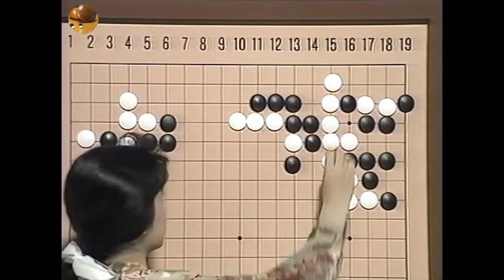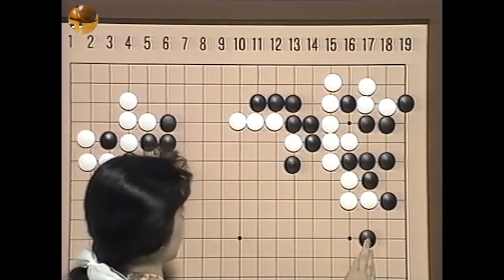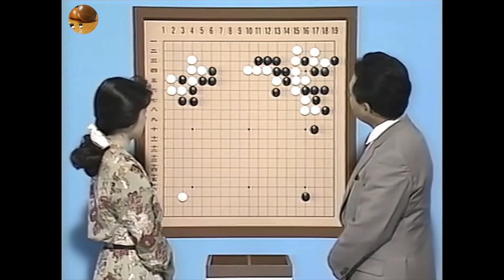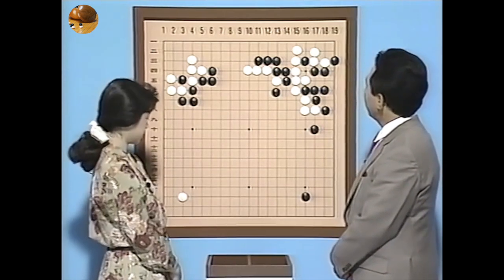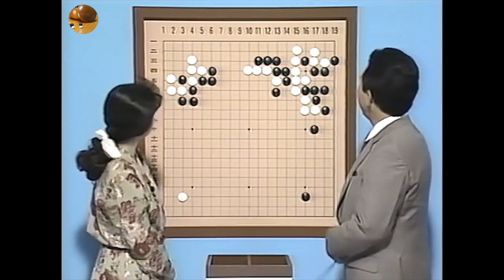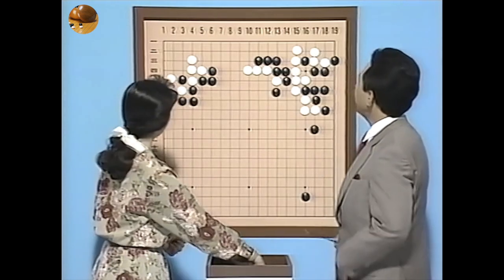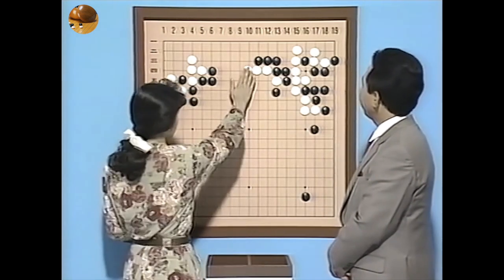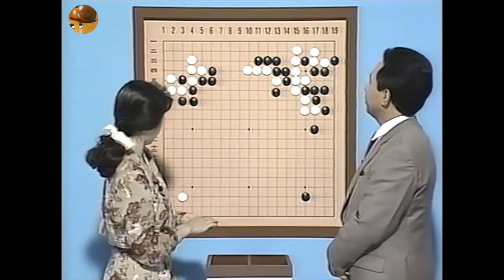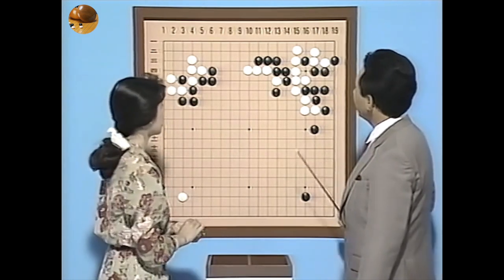そして跳ねてついで、これはまあ出切りを防いだわけなんですが、このぶつかるところが大変いいところで、まあすぐに目を作ろうと思えば作れるというスペースができたわけですね。そして黒がまあ羽を一本利かしたんですが一応受けて、桂馬と。まあこういう展開になったわけですが、この3目がこのまま素直に取られるとは思いませんね。ある程度ここで目の形を確保してますので逃げていくことができますからね。